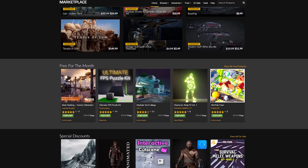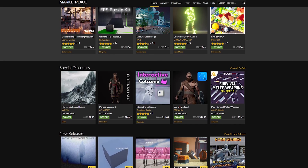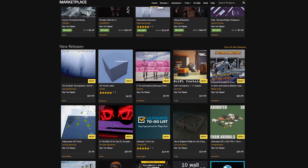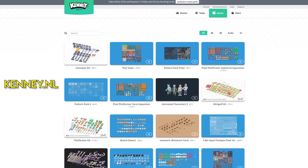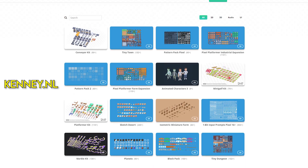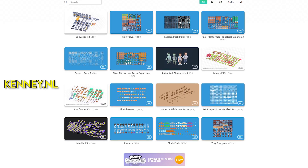Some asset stores and sites are better than others. For example, Unreal Engine has a whole range of AAA quality assets, even from Epic themselves. But remember you aren't tied down to any of these asset stores — there's a whole world of sites out there with assets to share, and a whole plethora of creators who really want to share the assets they've made.